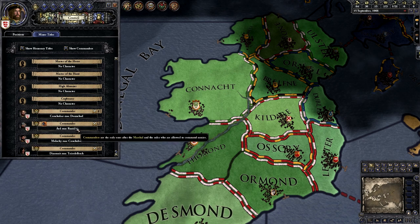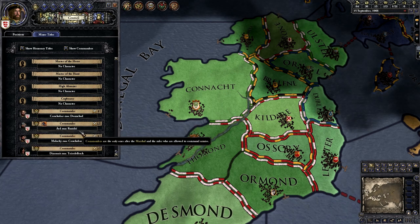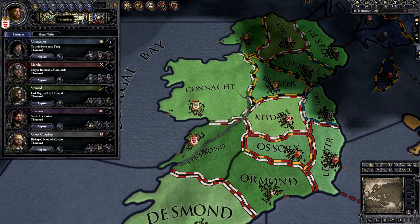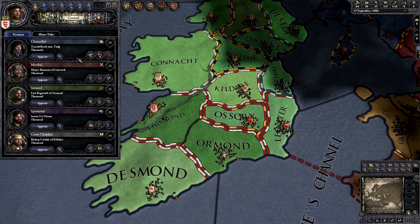This guy is a cavalry leader, so he gets a plus 20% for mounted troops, which is pretty powerful if we have a cavalry-based division. So that is the first tab in the council — basically who is doing jobs for us.